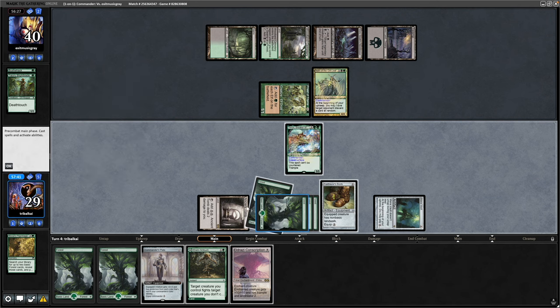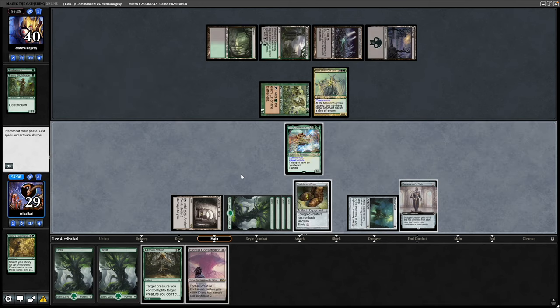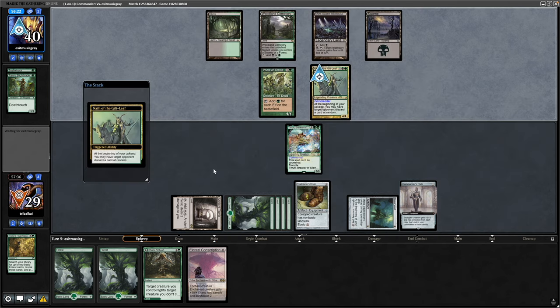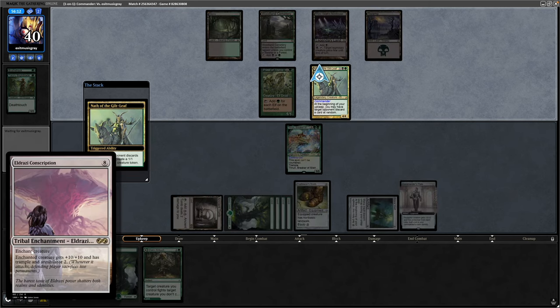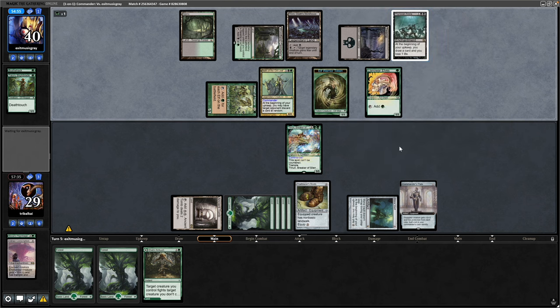Once again our opponent is going to make us discard at random. So we'll get out the Commander's Plate and really start threatening commander damage next turn hopefully. During our opponent's upkeep we have to discard a card at random, and of course they managed to get rid of the Conscription. Llanowar Elves now, and then we see a Phyrexian Arena from our opponent unfortunately.